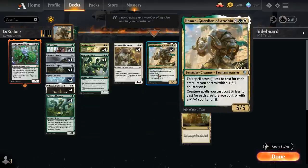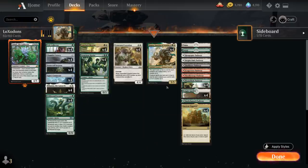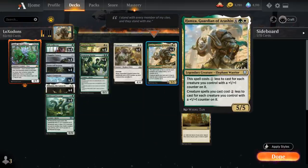Keep in mind that if we do manage to play Hamza, even if we're tapped out, we can still potentially play a large Stone Coil Serpent or Ugin's Conjurant thanks to the mana discount, which can give us a very explosive turn.